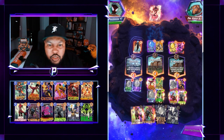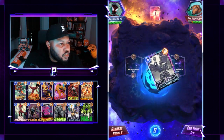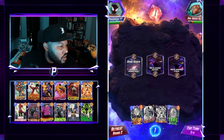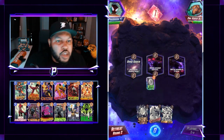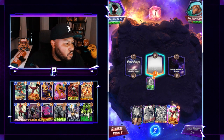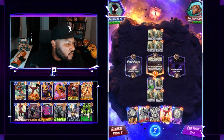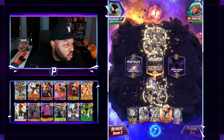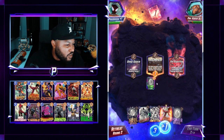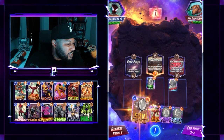Definitely gonna arrive — making some content for the YouTube. Card draw? Let's go Time Stone. We'll play Lockjaw next turn. That sucks, I feel like I'm wasting a turn. Okay, we got Super Flow — I feel a little bit better now. Let's go Soul Stone.